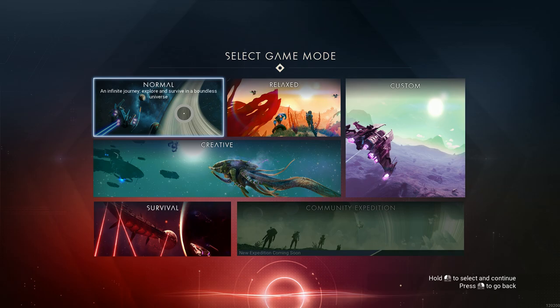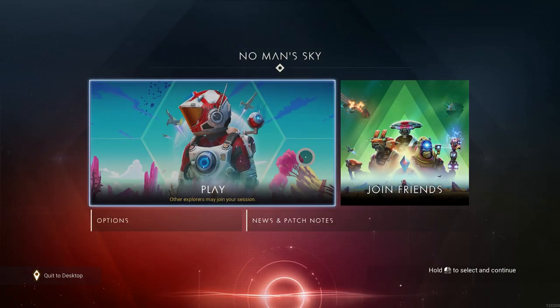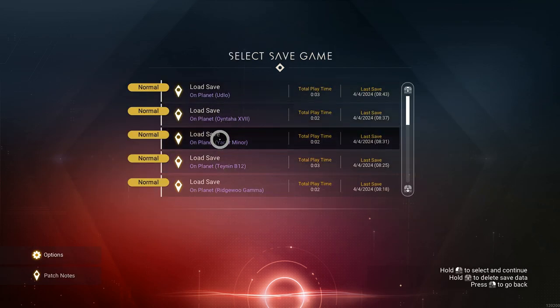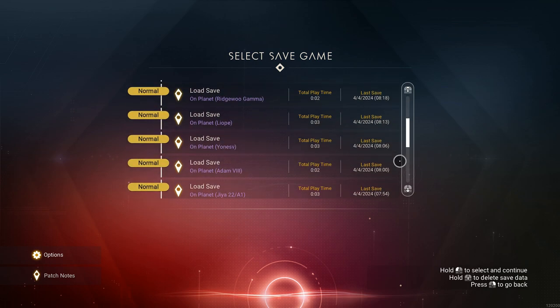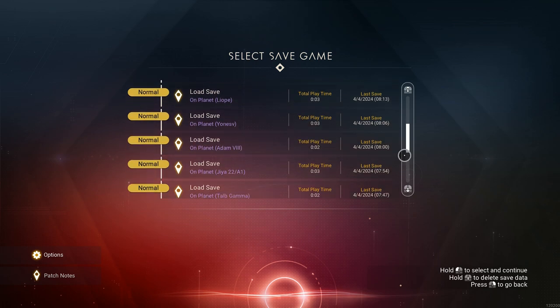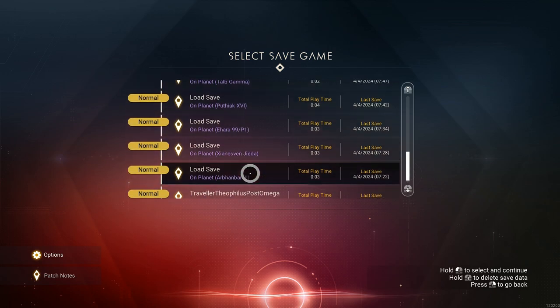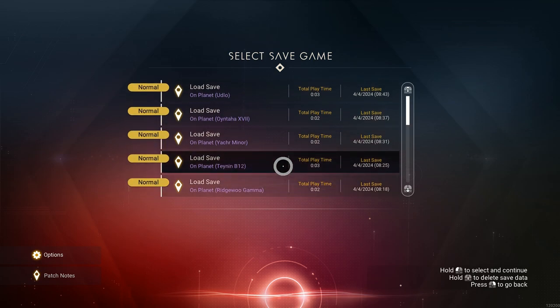I'll just keep on starting normal games. We have 1, 2, 3, 4, 5, 6, 7, 8, 9, 10, 11, 12, 13, 14, 15 — and no option to create or put another save down below.